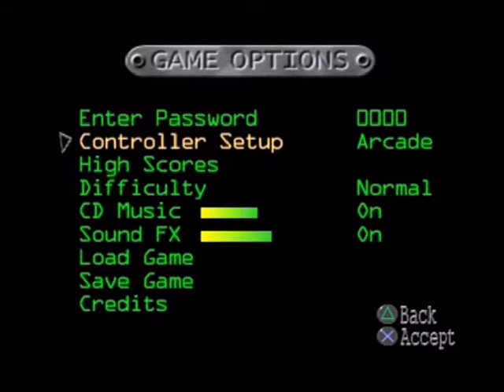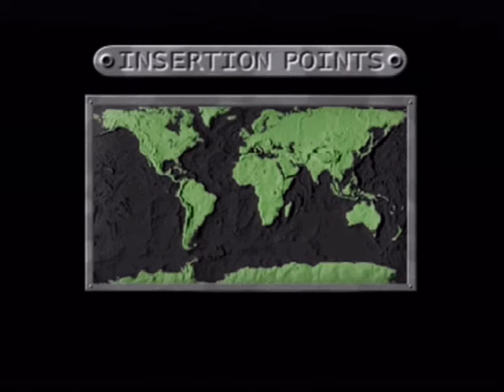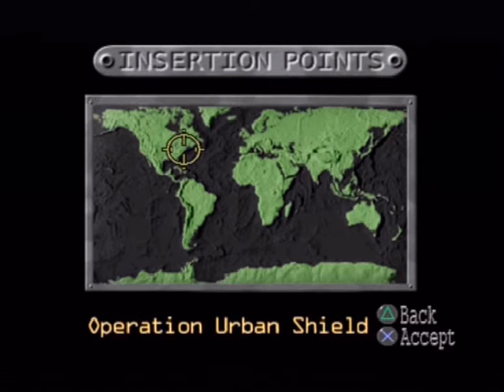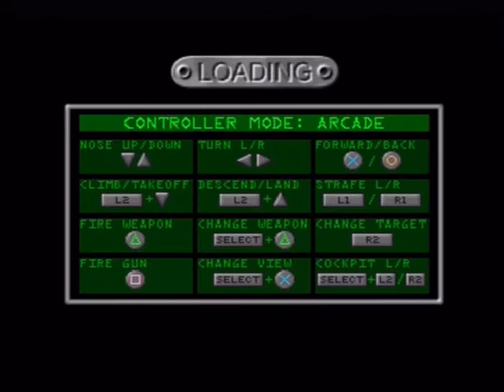I think that explains everything. You can have a look at the credits as well if you want, which I won't do. Okay, so let's start the game. The first mission we're doing is Operation Urban Shield. I think there is a briefing to sit through, which also details the controls again. I have them memorised, don't worry.